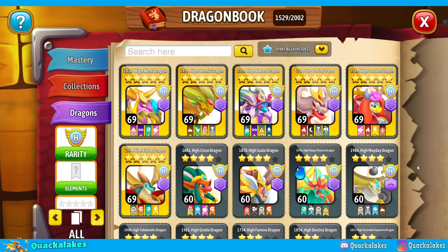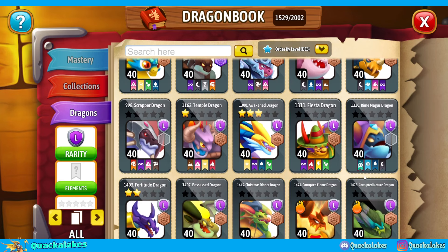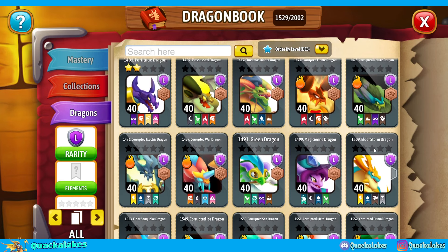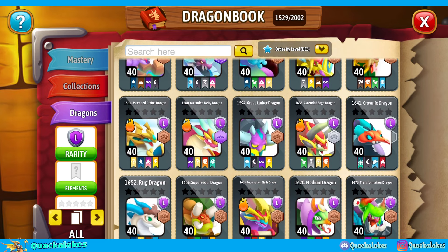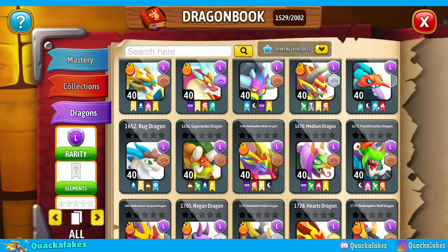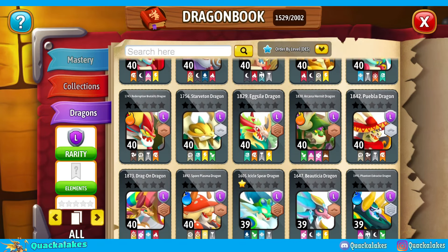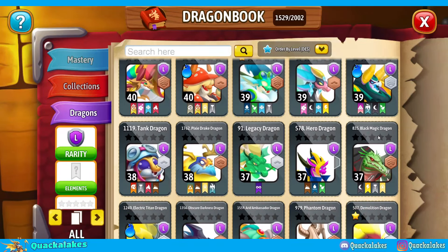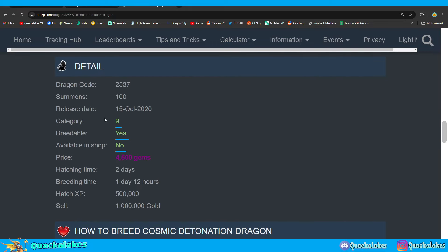When considering placing perks on a team, we need to split this into dragons that do not have skills — anything from commons to heroics — and dragons that do have skills. For those that don't have skills, I do not suggest placing perks on anything below a category 9 legendary, as perks can be difficult to obtain and category 9 dragons or above are going to be your best options. You can check which category a dragon is using Ditlep, as it's unfortunately not in-game.